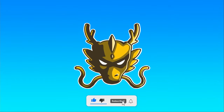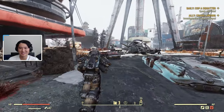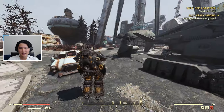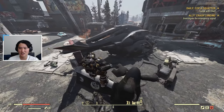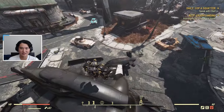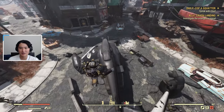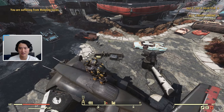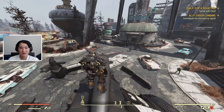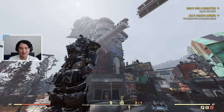The first location is going to be this crashed vertibird right here, pretty much in the very center of Watoga. There is a chance for a power armor chassis to spawn here, but there's also a chance it won't spawn at all, or if it does spawn it might have the wrong parts. Right now it's not here — normally it's supposed to be right down in that open area, but there's no chassis spawn on this server.